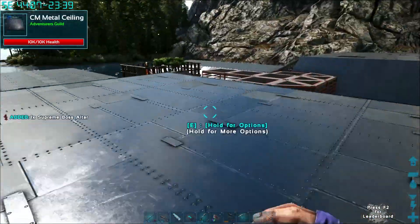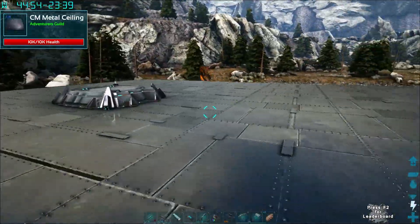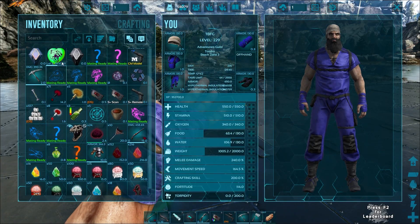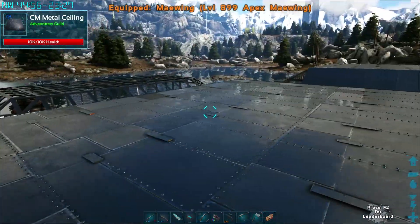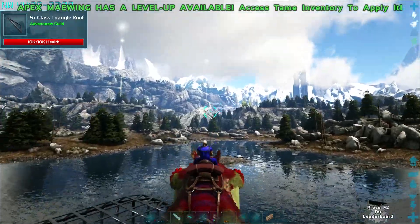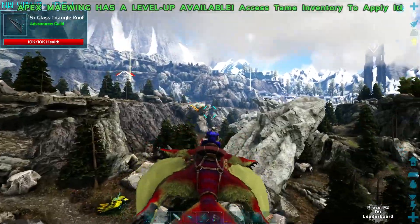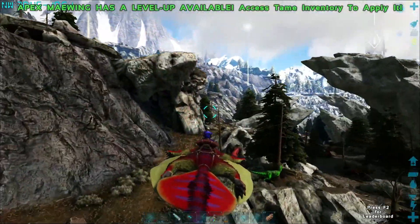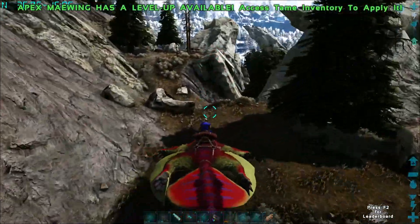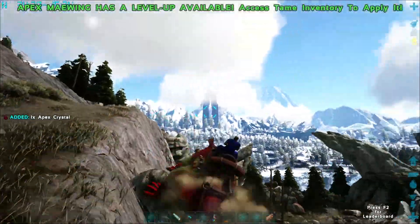Alright, pick that up. If I can eat three frost dinos real quick, we can get this done. Should we try it? I think we can. There's usually enough frost guys out here. Let's get on our Meiwing. We still have our teleport spot set up so we can go back pretty easily. Three frost and we can do that next fight — I don't know if we can beat the fight, but we can try it.